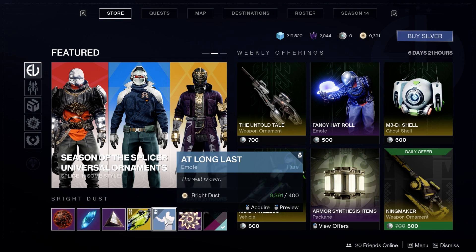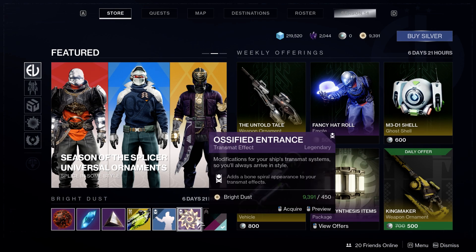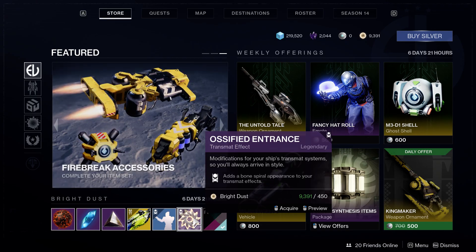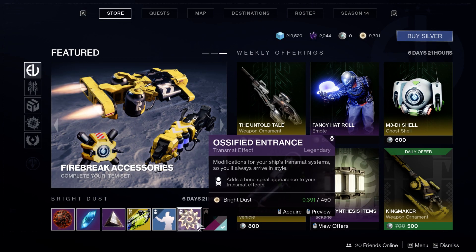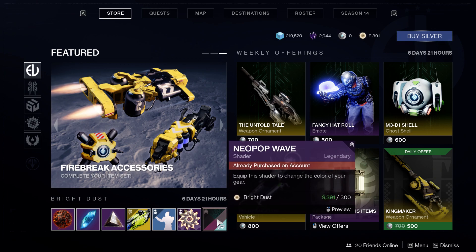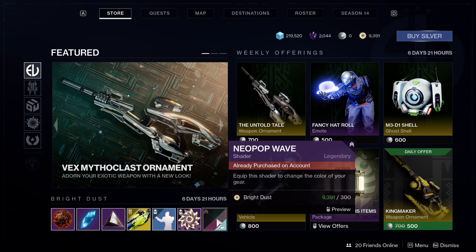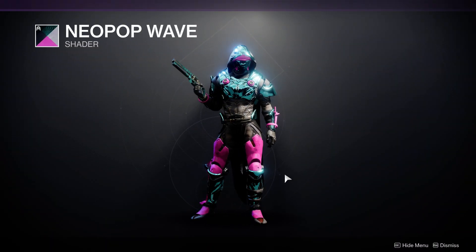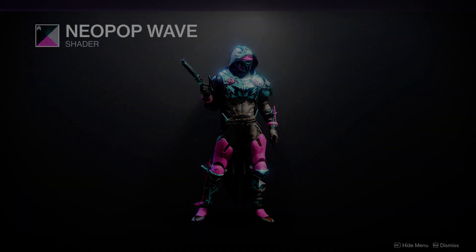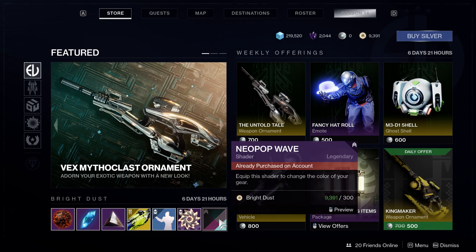Next up, for 400 bright dust they added the Long Last emote, which is okay. Just browsing — the Ossified Entrance transmit effect for 450 bright dust, which I'm not very big on transmit effects if I'm being honest. We got the Neopop Wave shader — it's a little much for my liking, but it's kind of cool for 300 bright dust.